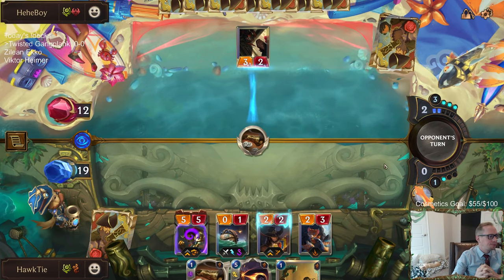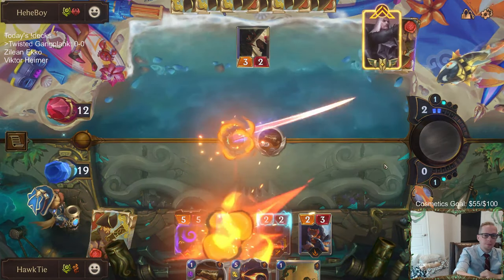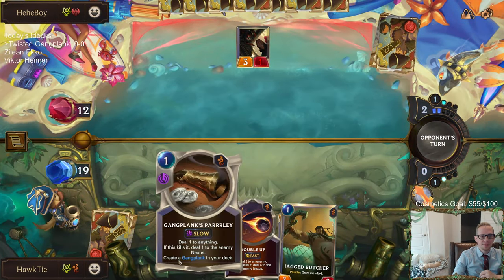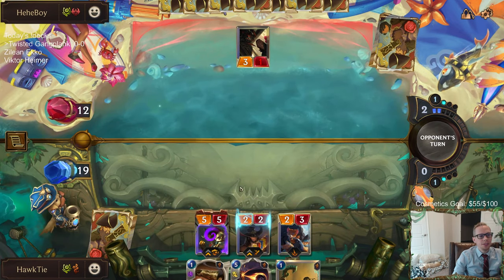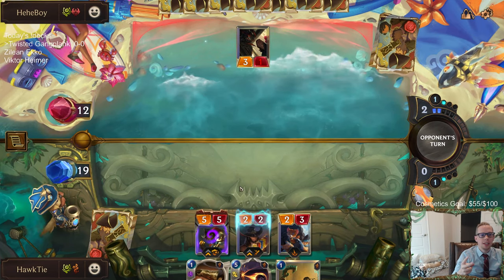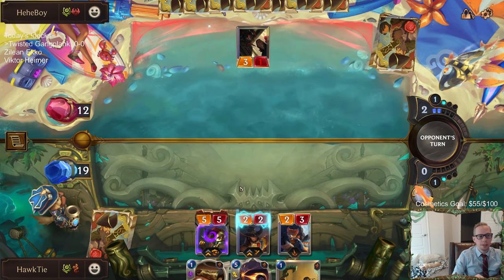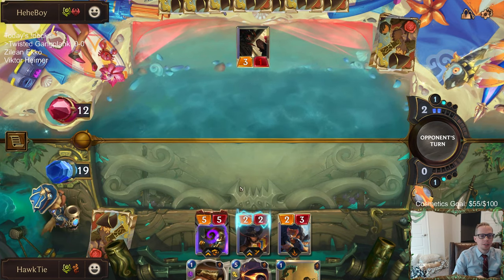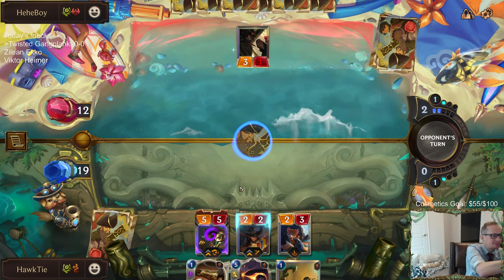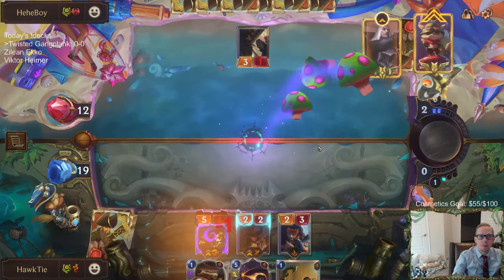Yeah, Pantheon looks really strong. It looks like they're just making a better Viktor again - they like doing that. There's the Bandle City one with the landmarks, the eight-mana one, and now Pantheon. Pantheon and Taric definitely look like they go right together being in Targon. It's kind of odd that they printed two champions that are meant to go together but both cost four mana - same as Taric's four mana. I'm surprised it's not three or five, just at a different spot on the curve.